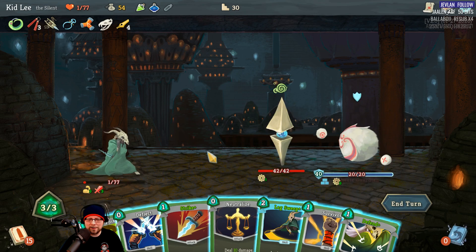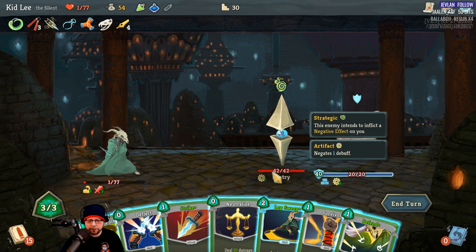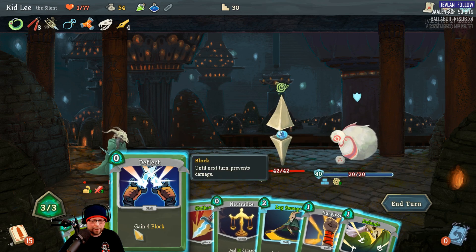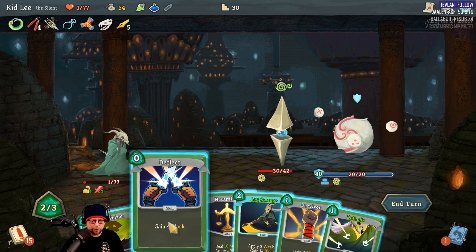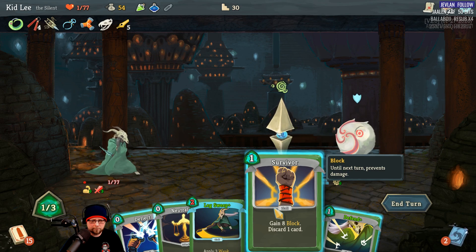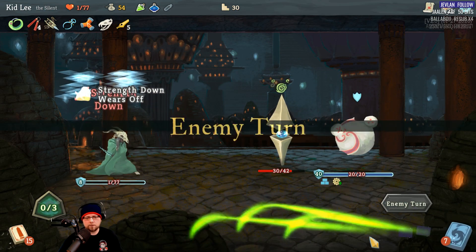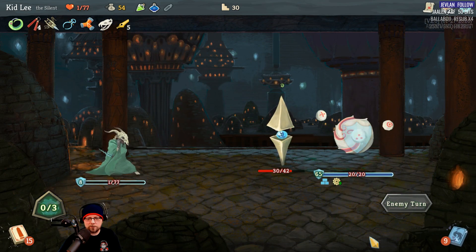Oh my god, this guy again — with the 60 health. Alright, I feel like we've got to take down the mechanical dude here. Neither of them are going to attack me, so I just need to really go after him. Unfortunately, I don't actually have a lot of attack cards. He negated that — which is fine. You are Dazed.